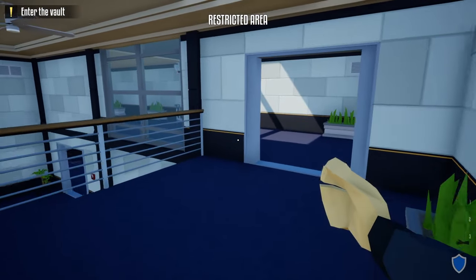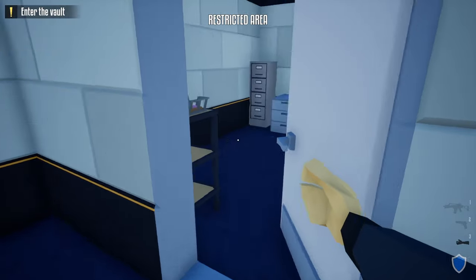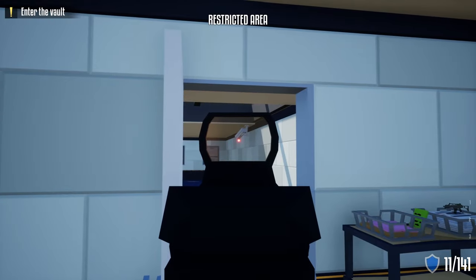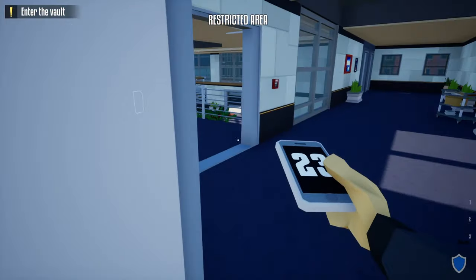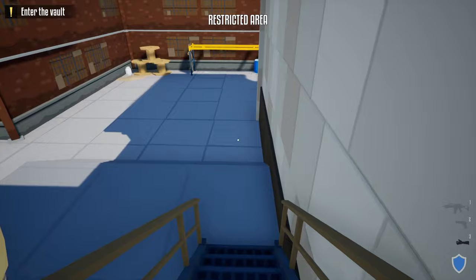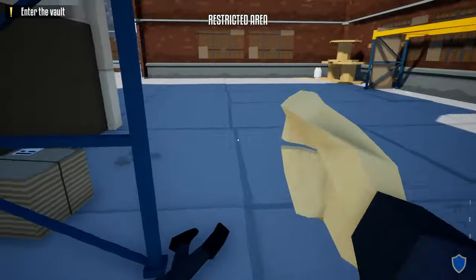To secure an exit, take an immediate right and wait for the camera to move. Take a right, open up this door, and unlock it. There should be a guard out here — wait for him to start moving, then shoot the camera, shoot him, grab his phone, and do the check-in. Take his body and drag it behind the building over by the propane tank, just to be safe.